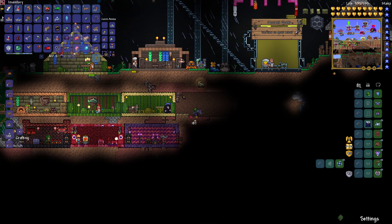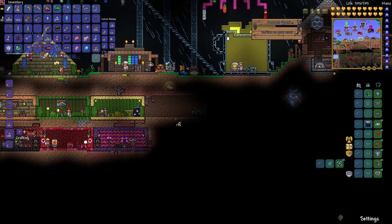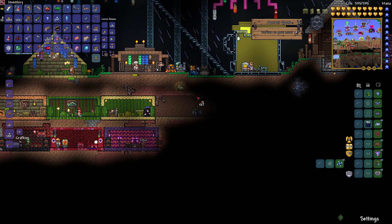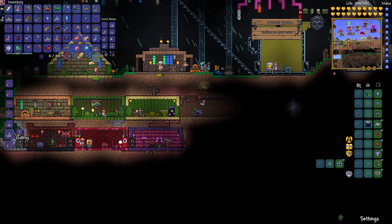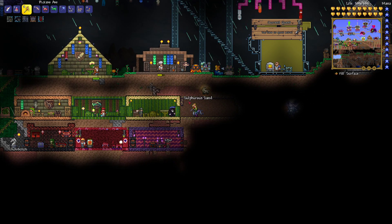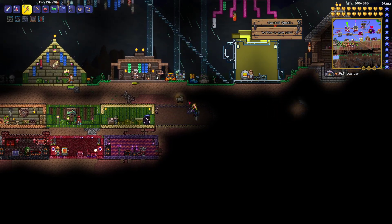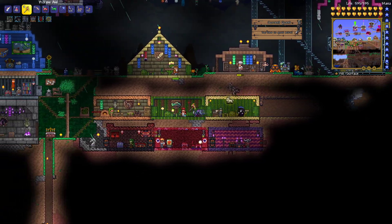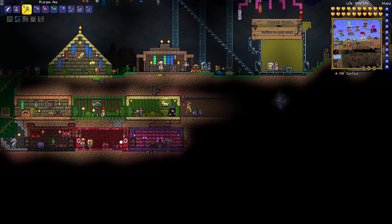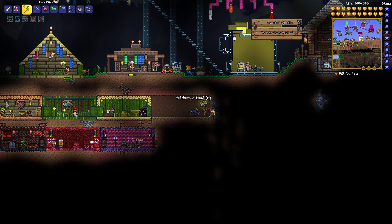It'd be better to do this side first. I'll put a door in now as well because it might be easier — boom! Does that house turn my whole village into a Sulfurous biome? Could I support an Acid Rain here? Oh, that's a scam — rare Calamity L there.